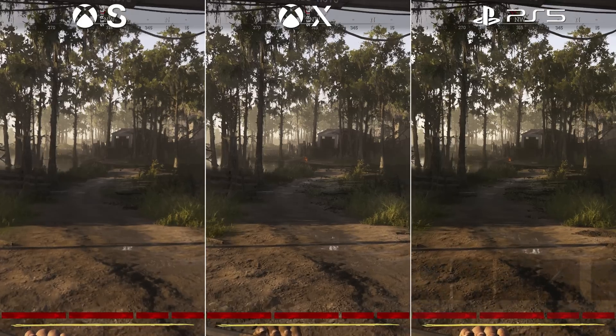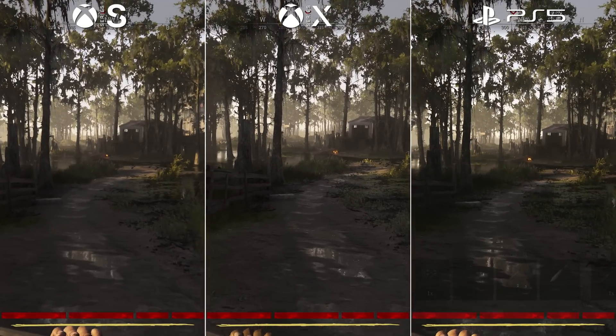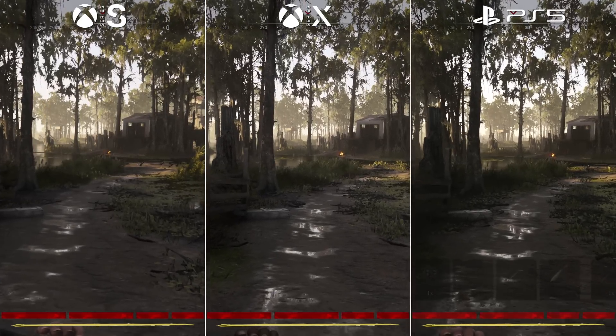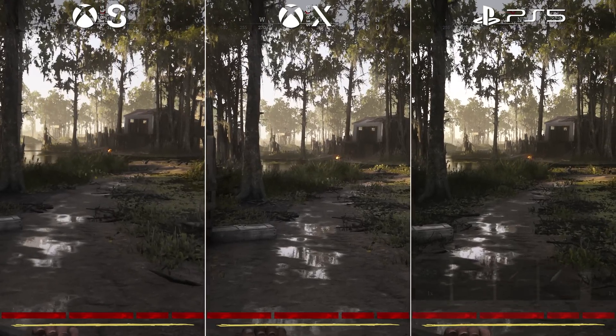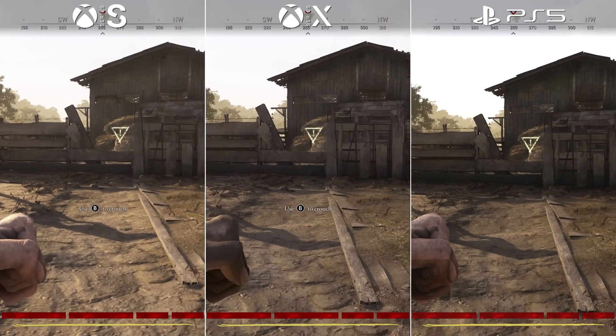To the comparisons — and first, let's check out the resolution setups for each console. Hunt Showdown 1896 uses a fixed resolution target on all platforms, with no dynamic scaling involved. It's much like the last gen console releases in that sense.